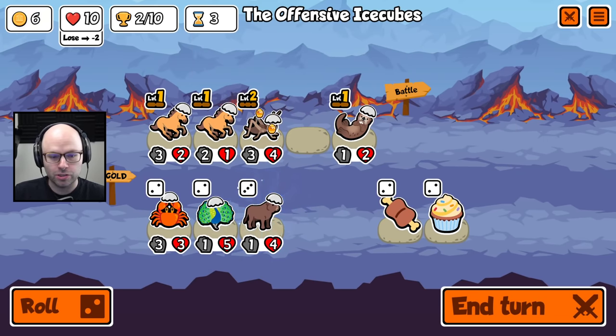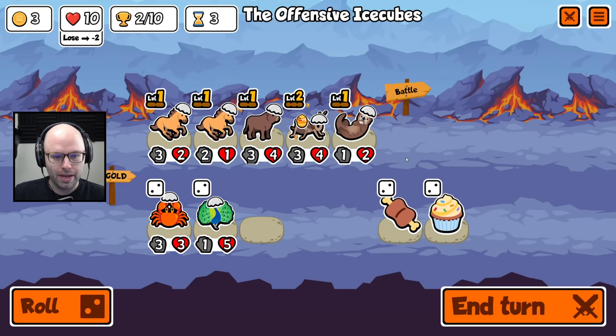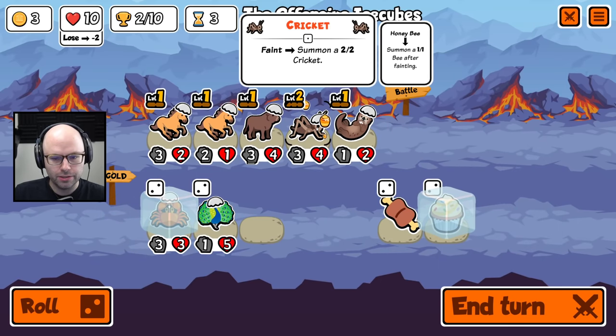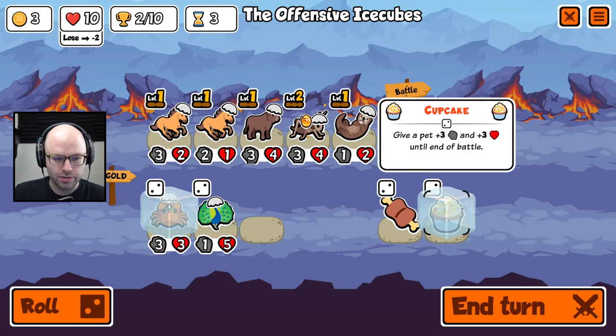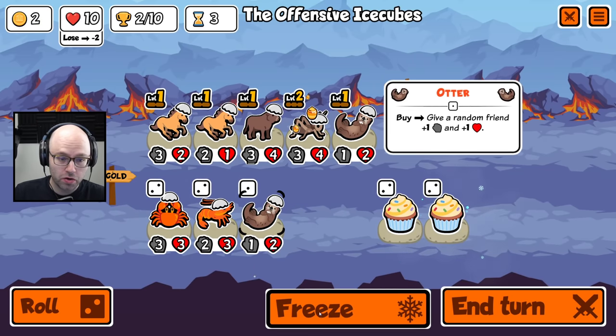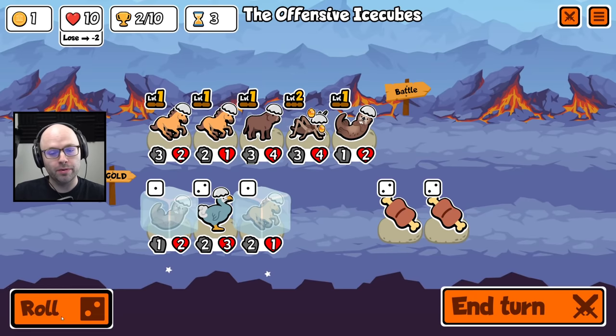This is kind of an insane get — I will absolutely take an ox. The problem is we don't really have much to do with our remaining three gold. One thing you could do is save this to possibly create a crab next turn. But on the other hand, I don't really wanna create a crab next turn. If we could just get an otter pumping instead.